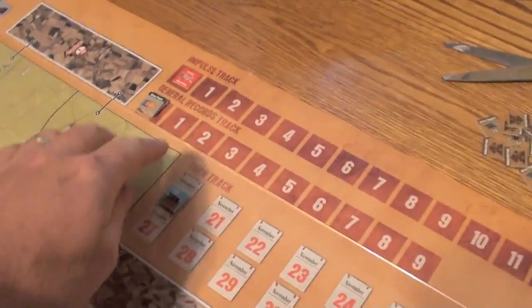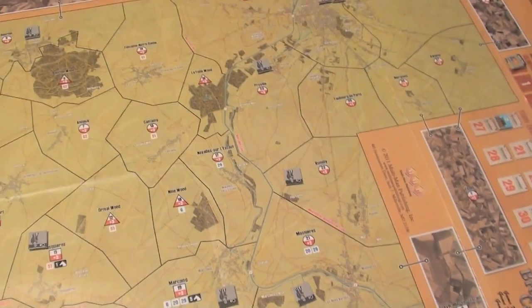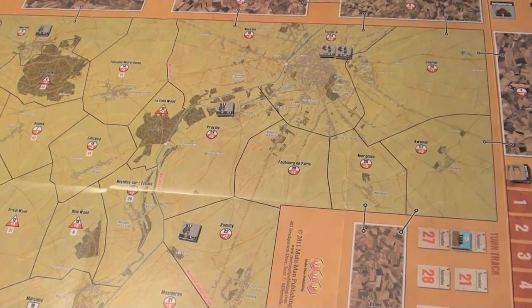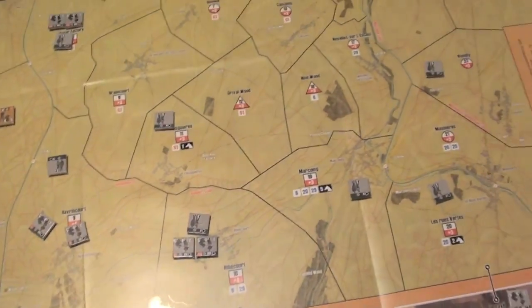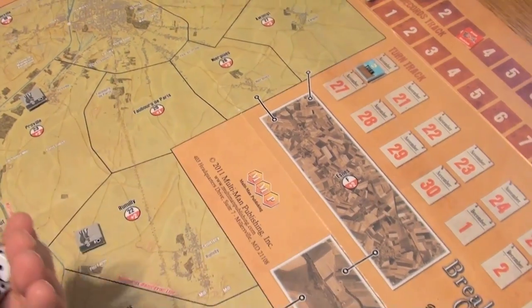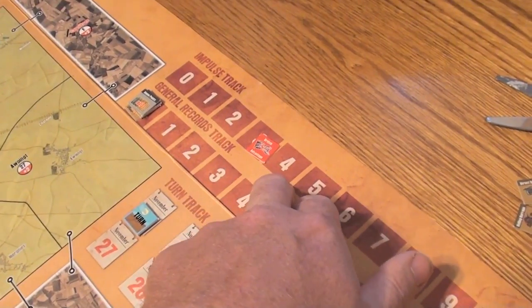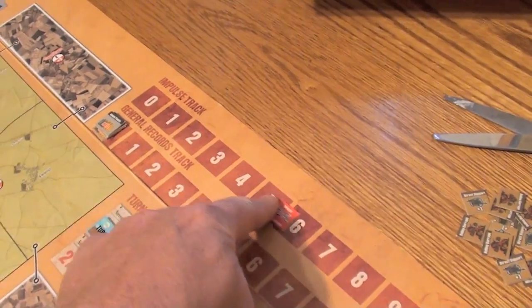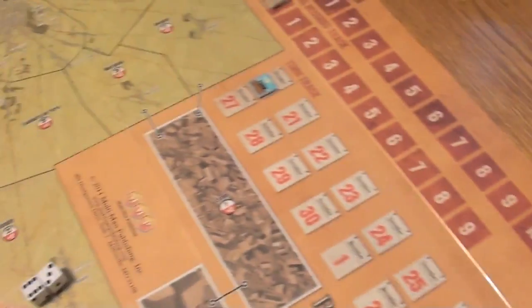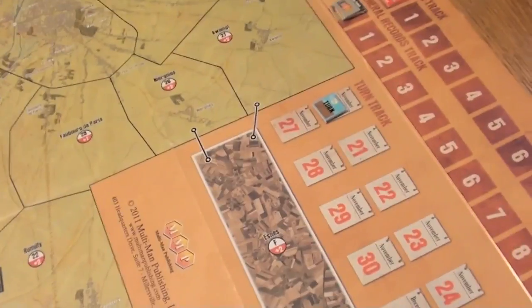On your turn you go back and forth with impulses. There are four parts to each turn: dawn, daylight, night, and the end phase. During dawn you get your reinforcements and place them on the map. During daylight, players alternate impulses; each time an impulse is taken the track goes up. At the start of each British player turn, he rolls two dice — if he rolls less than the impulse number, the turn ends; if equal or more, play continues. There could theoretically be 12 impulses, meaning 24 total turns. Weather is also rolled at the start of dawn.